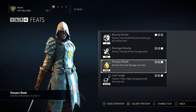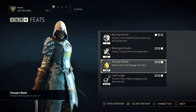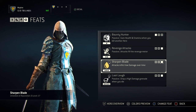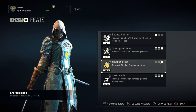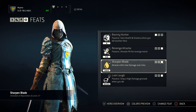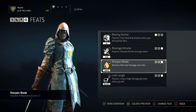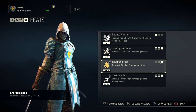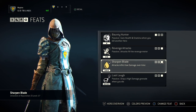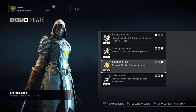My third feat is Sharpen Blade — this is so broken. I don't even have to apply a bleed manually; every single attack is a bleed for me. I don't have to do an extra move to apply bleed, I don't have to guard break and stab, I don't have to do a riposting stab. I can just concentrate on my playstyle: go in on the prowl, poke here and there, and it automatically applies a bleed. That's basically why I love this one so much.